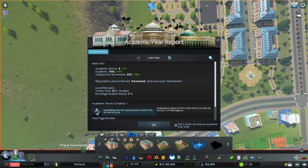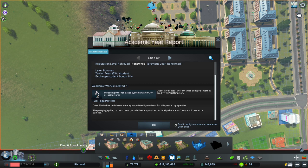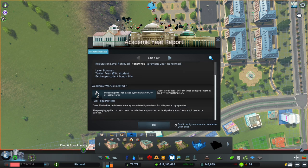Academic works — we got eight now. Students, campus attractiveness — you better believe it, super attractive. Tuition fees — ten dollars a student. Look at academic works: 'Embedding internet-based systems within city infrastructures.' We had two more toga parties — that's always real nice. We didn't unlock anything yet. Maybe it's going to take more time.